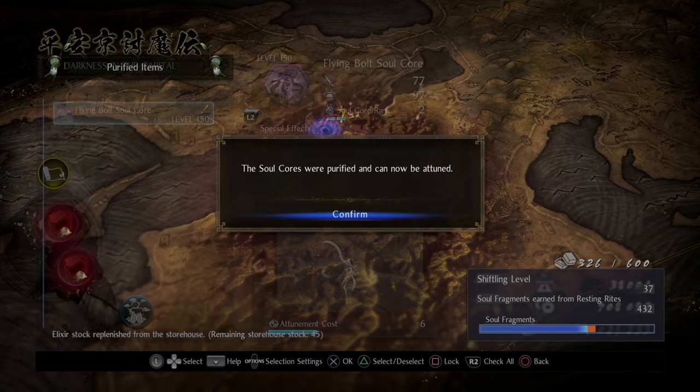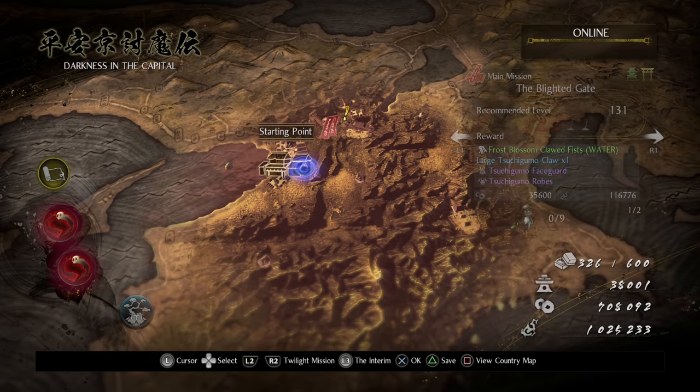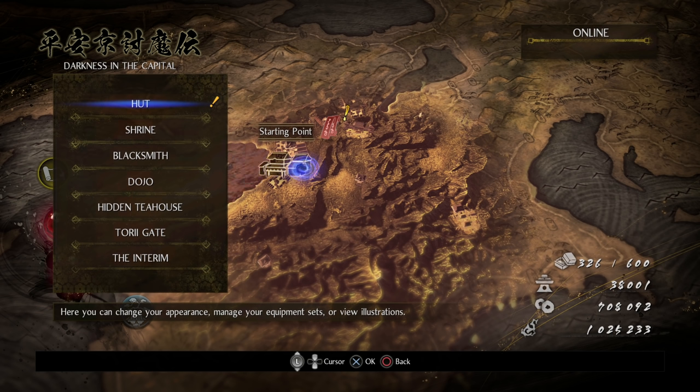After that we have access to Blighted Gate, our next main mission. The next mission is quite long, with 9 Kodamas, 2 hares, and 1 hot spring. So we are going to wrap this one up here.